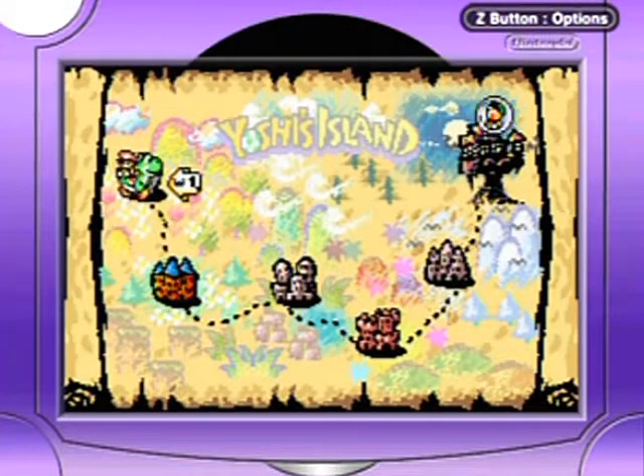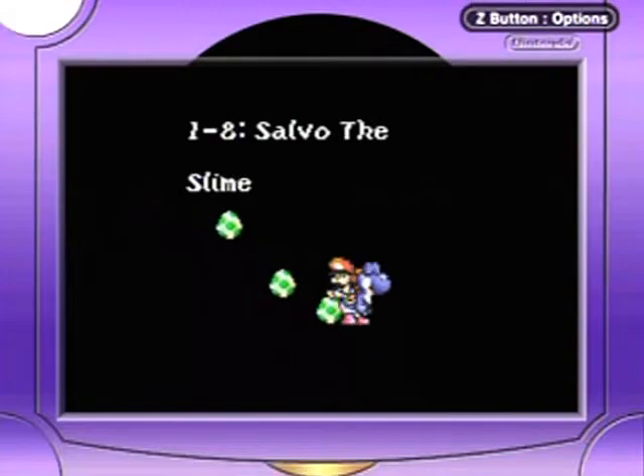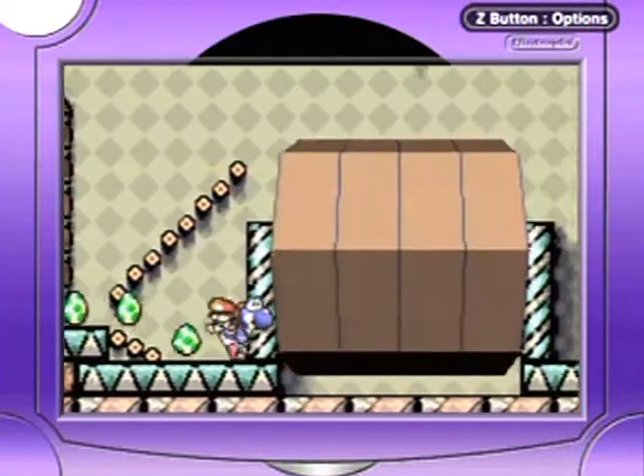Hey! Hello everyone, welcome back to the walkthrough. Hopefully the secrets in 1-8 won't be nearly as obscure as that hidden block holding up a bouncy arrow thing of 1-7.